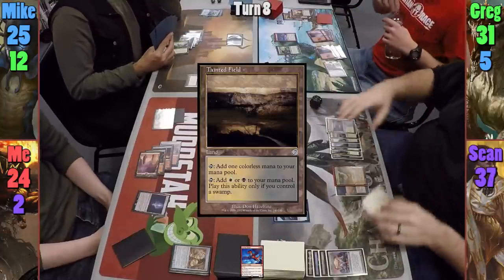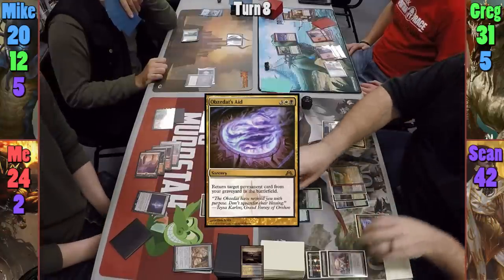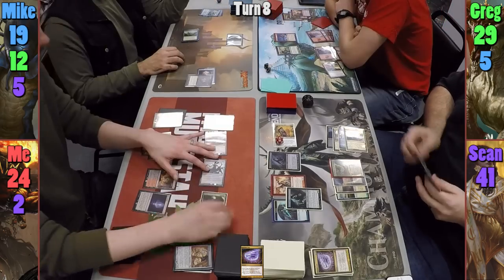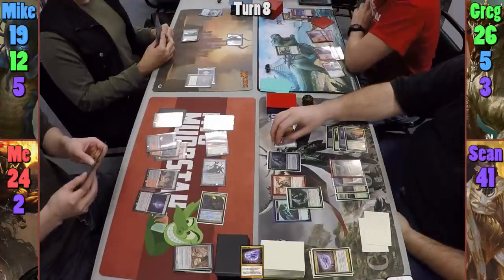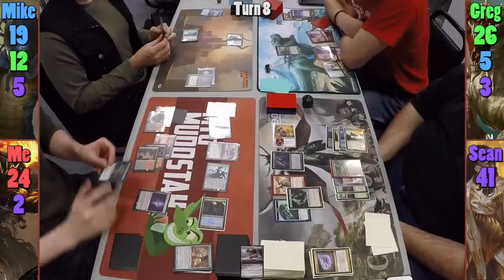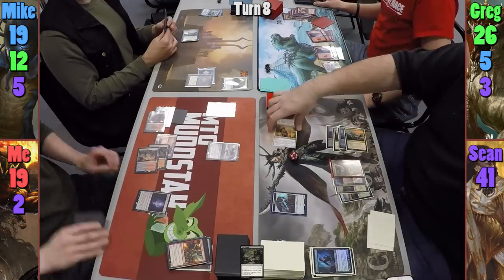I tap Thermo Alchemist in my first main phase and ping the Udvara Hellkite for one with Endbringer. I then swing Rakdos at Greg, who blocks with the Skyship Stalker, and Greg takes three commander damage. Elenda gets another counter as the dragon dies. In my second main phase I cast Spawn of Ulamog, then decide to cast Toxic Deluge paying five life. This kills Rakdos again sadly, but at least Sean won't get any tokens, as Elenda cares about her power when she dies, and Sean lets her go to the graveyard.